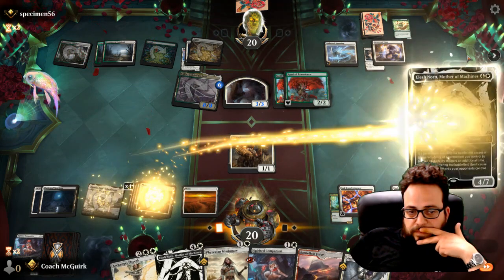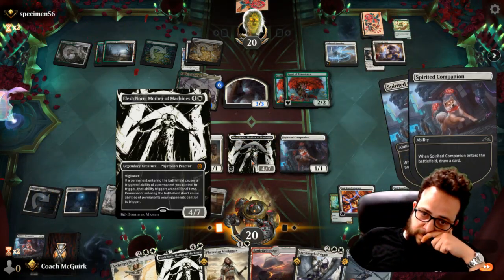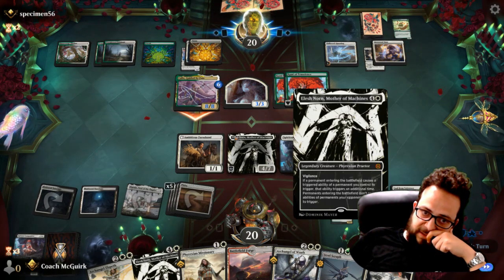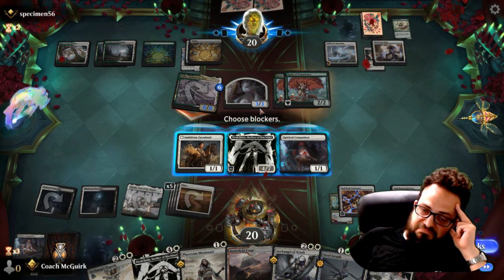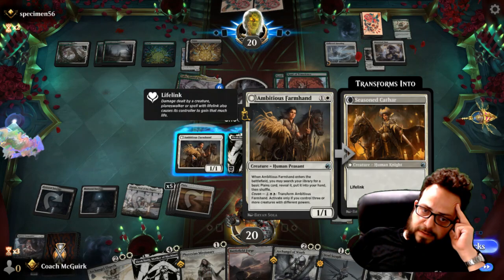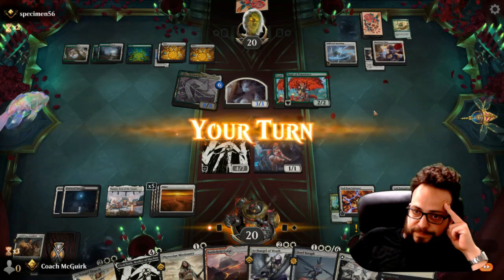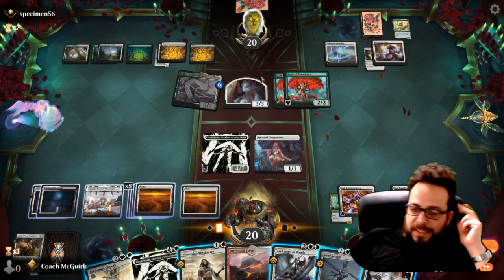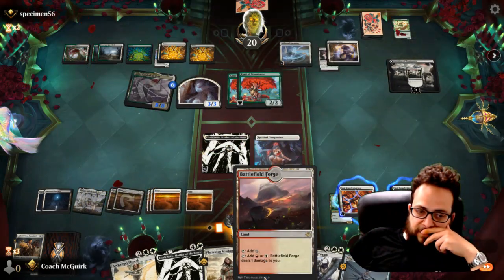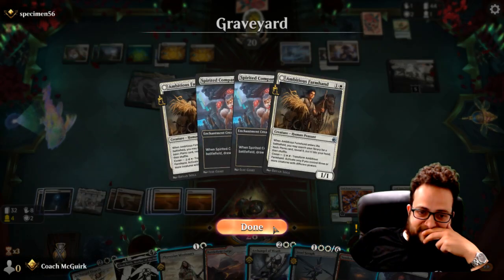He is down to one land. Elish Norn makes that work in that manner. Audacity would make things a little difficult, but he doesn't have it. Just to give me a variety of options. I misplayed there — I should have played out the red source. I could have killed each of these Commies of Transients.